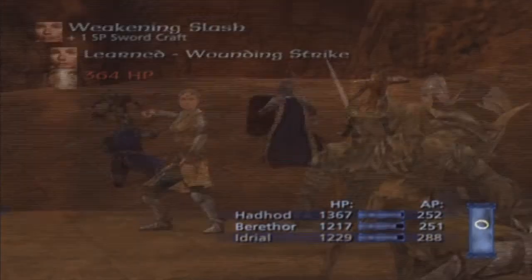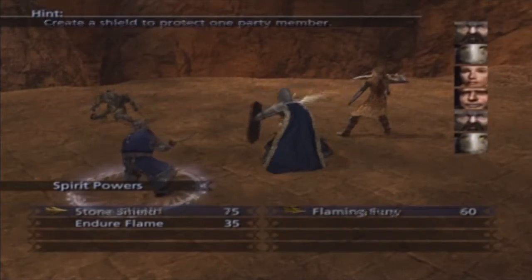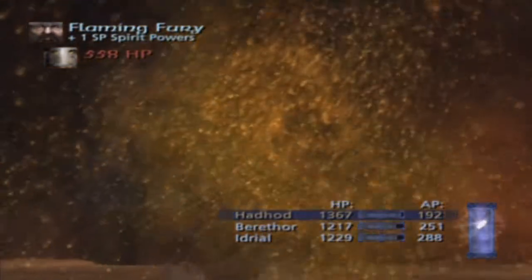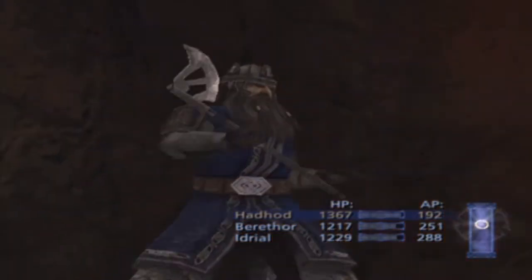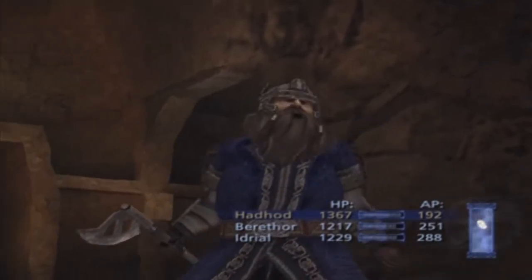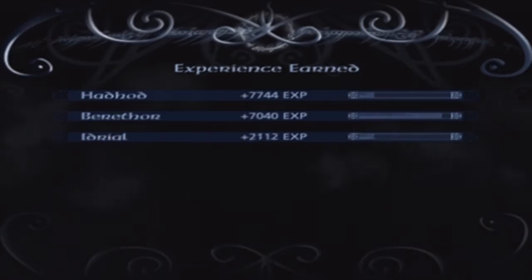As you can see, it's very red around here for some reason. And Idril just learned Weakening Slash. Basically, when she uses that attack, the enemy she hits will become weaker. That's what the attack is. So yeah, that's the Weakening Slash — we will use it a bit later on in this video.